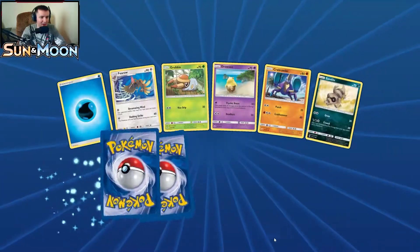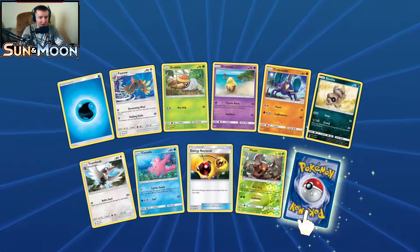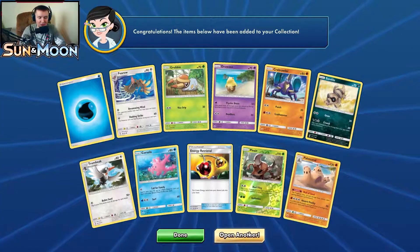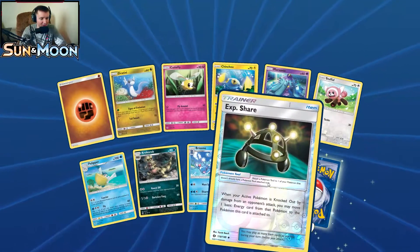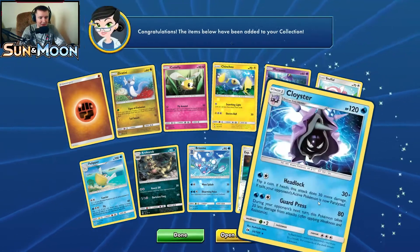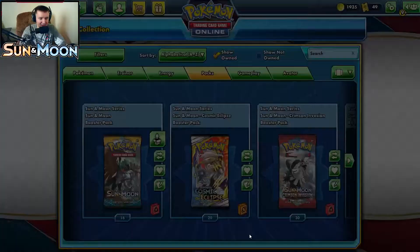Pack twelve: reverse holo Pinsir, looks pretty cool. Our rare is another Palossand — our third copy. Pack thirteen is skipped over quickly. Pack fourteen: a Dratini, reverse holo Experience Share — apparently we already have it. Our rare is a Cloyster. Didn't know I already had that — I've never seen that card before.